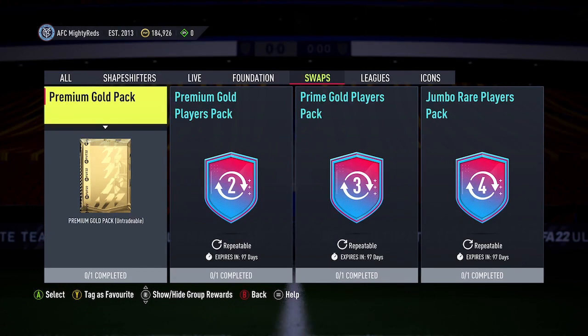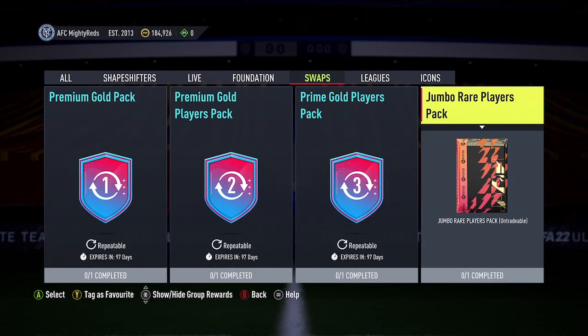Come July 8th, that'll be the first day when you can start exchanging your tokens, and that'll also be the first day that EA will actually put the rewards into the swap section. So come that date, it'll be the first time you'll actually be able to see in full the rewards in-game, and also the first day you'll be able to exchange your tokens. You'll only have about 16 or 17 days to exchange them. Monday July 25th will be the final day that you can exchange your Summer Swaps 1 tokens — once that date passes at 6pm UK time, you will not be able to exchange any more.